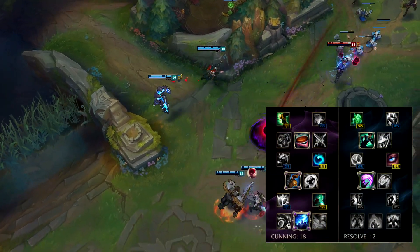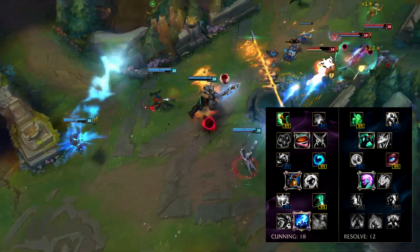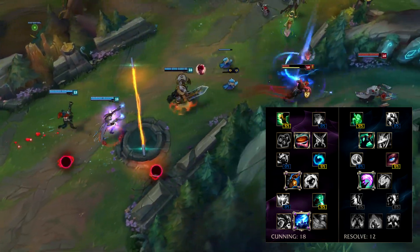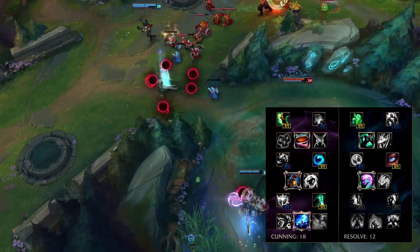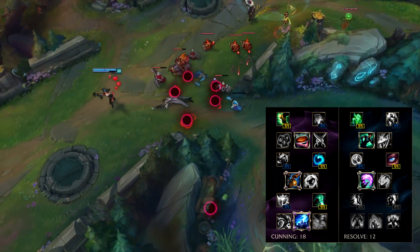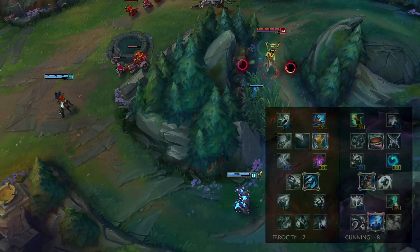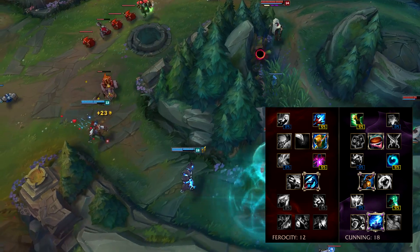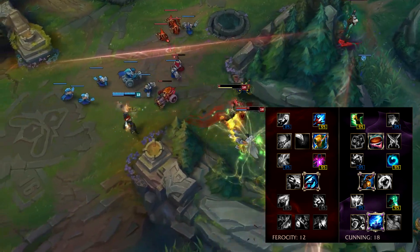Masteries are going to be 0/18/12. Thunderlord's for more burst and more poke from Make It Rain. Also, you're not stacking AD, so Deathfire Touch is not really as good as a normal AD carry Misfortune. It's pretty basic stuff — more cooldown reduction, more gold, more regen. Resolve is a bit odd actually, it's designed for more utility stuff in pro play. You could easily go Ferocity if you want to be more aggressive in solo queue. In fact, I'd probably suggest going 12/18 for our games — like our regular solo queue games.